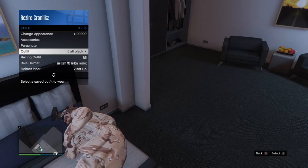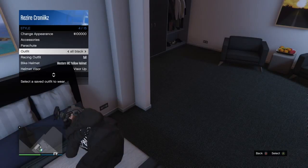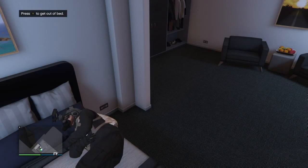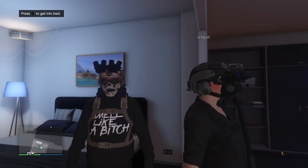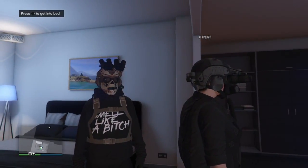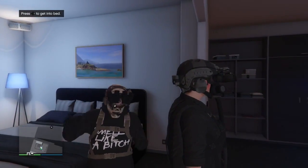You want the mask and helmet to glitch onto. Look, it's all black. When I get up — boom, changed. Now I have a mask and a helmet transferred from one outfit to another.